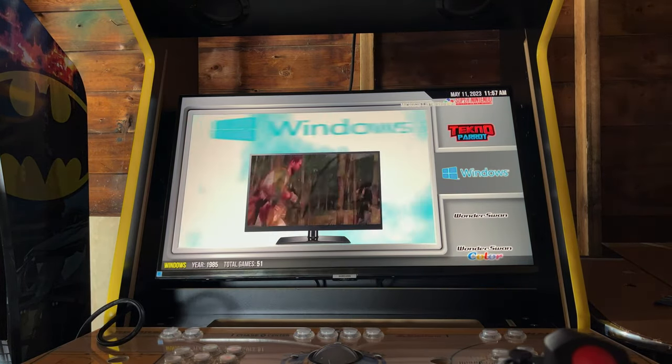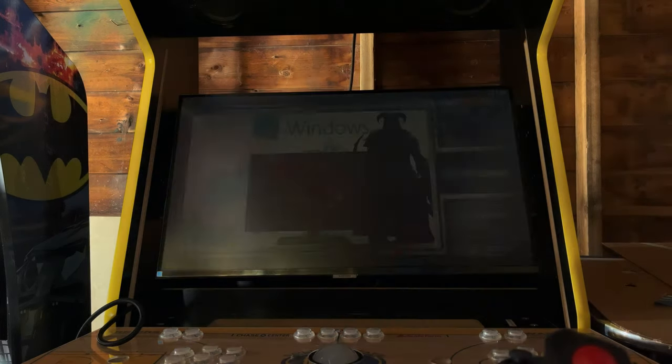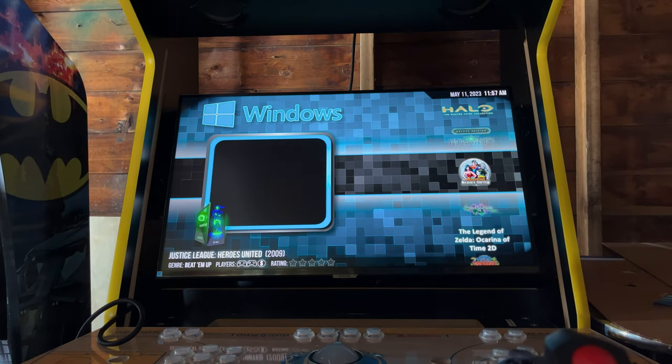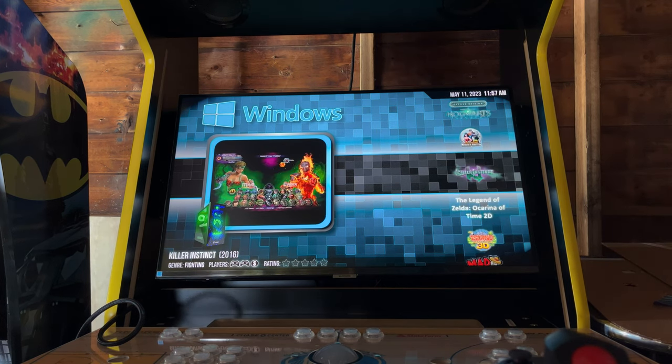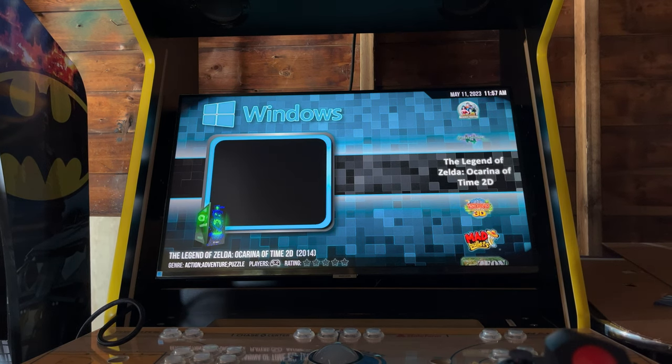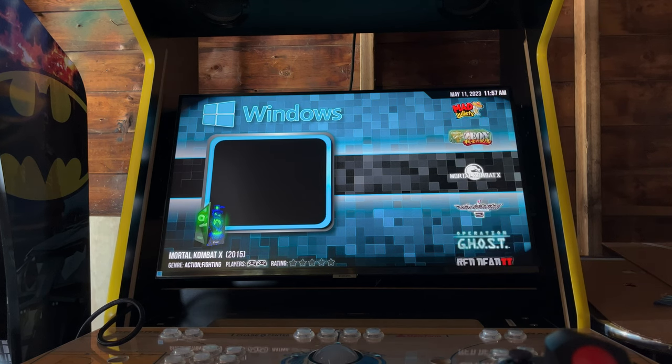The Windows games section has 51 different titles and includes my light gun Windows games plus current releases. Killer Instinct HD is here — these all play with controllers, not arcade sticks. The light gun games play with the light guns. We have the PC version of Ocarina of Time that outputs in full HD upscaled to 4K and it looks amazing. Of course we have the gun games and Mortal Kombat 10.